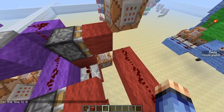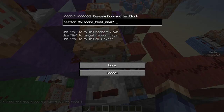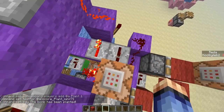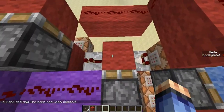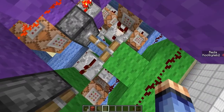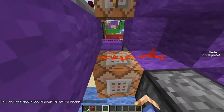Once plant reaches 7 — which is about five seconds — it goes into this block here which tests for all players with score plant min 7. If you've stood on it long enough, the bomb has been planted and it says the bomb has been planted. This activates a piston so you can't plant it anymore, and deactivates another piston so you can now defuse it. At the same time, it also sets a-bomb to 63, which is the countdown.